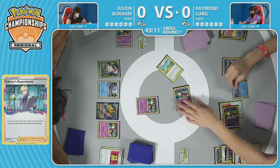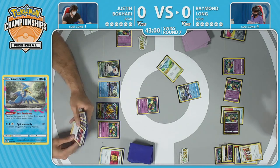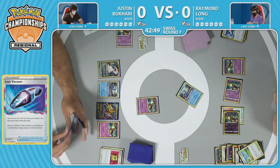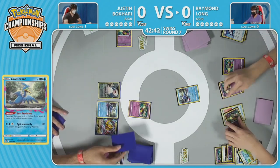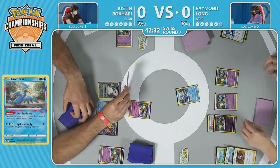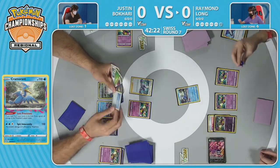Some really good cards being taken here — opting for the third Comfey over the Scoop Up Net. Clara is one of those supporters for this Lost Box deck that really puts it over the edge — being able to recycle the Pokémon that eventually hit the discard pile, which is inevitable when you're playing a lot of one-prize Pokémon. Then we see the Lost Vacuum: remove a card from hand to the Lost Zone, then remove a stadium or tool in play — why not remove your own Poké Stop? Seven to the Lost Zone already.